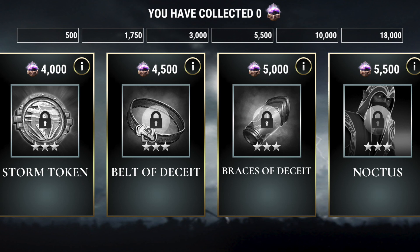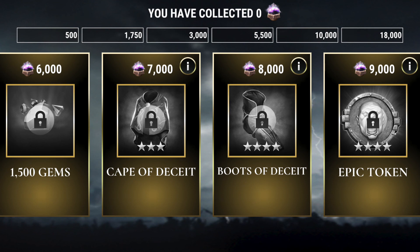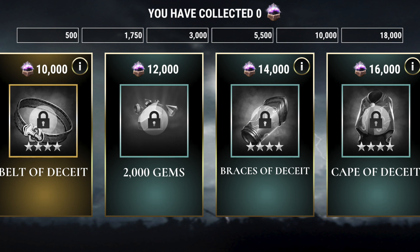These pre-leveled Titans are pretty nice overall. Moving into the gold category, we do see the continuation of gems, this time giving us 1,500. We have the Cape of Deceit three-star, and then we have our first four-star Deceit Relic at 8,000 souls — the Boots of Deceit. Each one of the three-stars we get, we also get a four-star version of. At 9,000 souls, we do have an Epic token available — the only Epic token within this reward milestone system. Then we continue with our four-star Relics: Belt of Deceit, Brace of Deceit, and Cape of Deceit, with our final stack of 2,000 gems right there at the 12,000 soul mark.